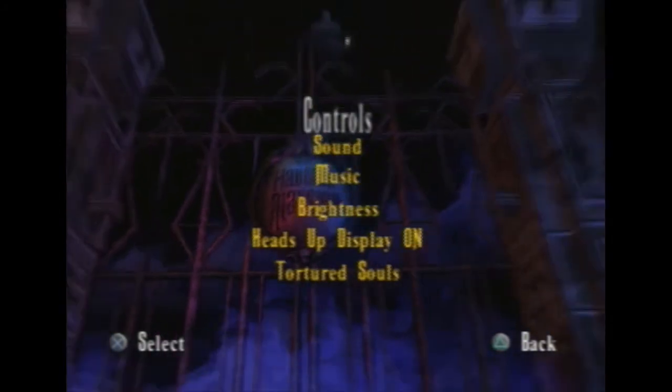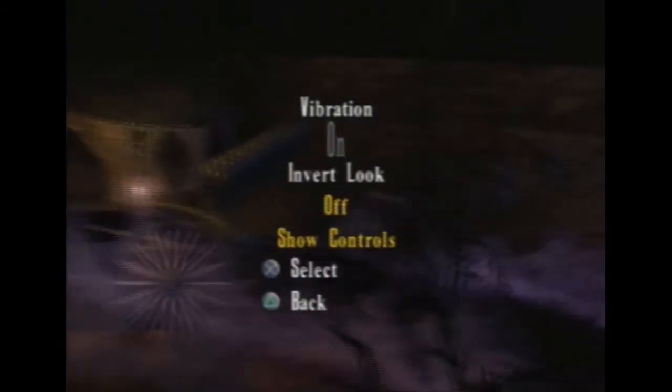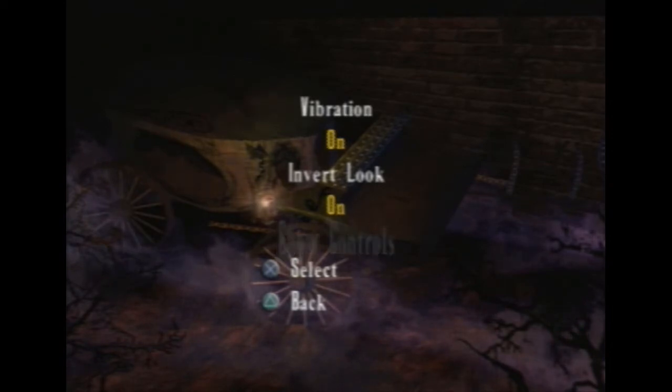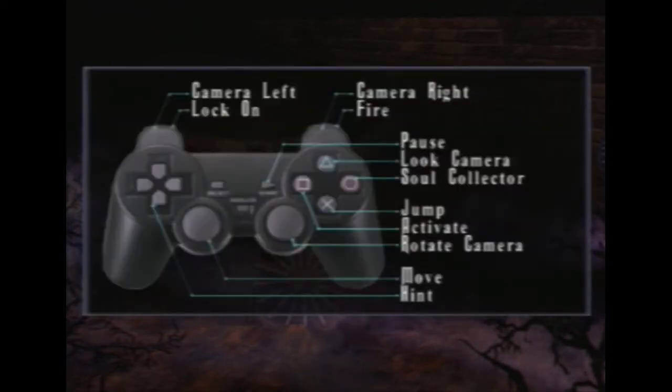So I guess we can look at options real quick. Controls — you can turn on and off the vibration, and you can invert the look, which I'm going to do. Here's a quick look at the controls. R1 is like fire, and L1 is lock-on. The camera left and camera right are actually R2 and L2. It'll be explained very shortly.